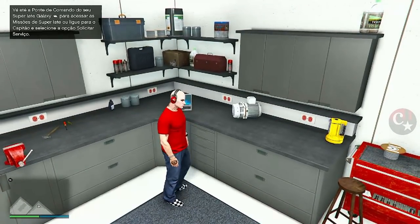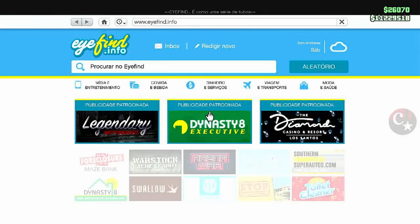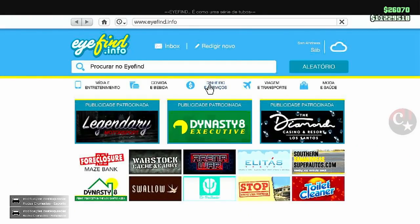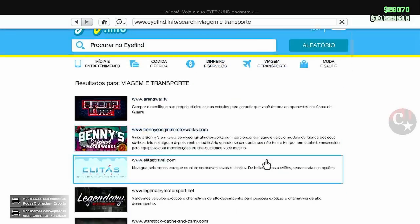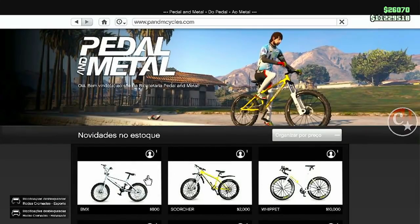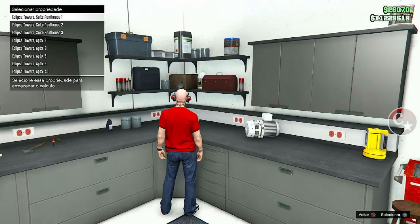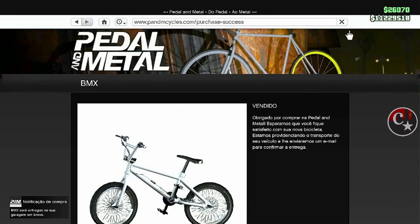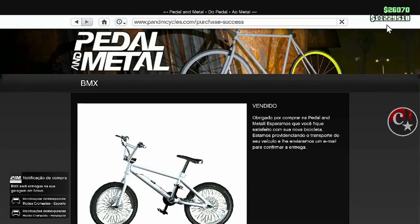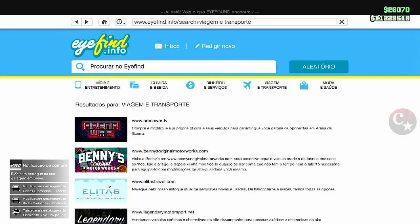Vamos fazer o teste para ver se o dinheiro já está congelado. Precisa ter o dinheiro, obviamente, para estar comprando. Então eu vou comprar uma bicicleta só para ver se o dinheiro está saindo. Olha lá — o dinheiro não saiu! Então já podemos comprar o que quisermos.